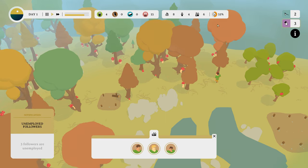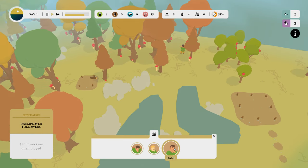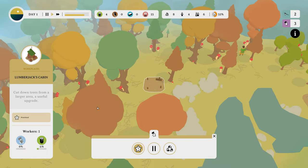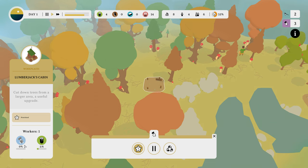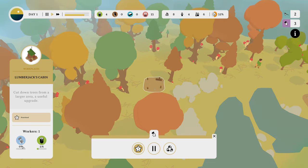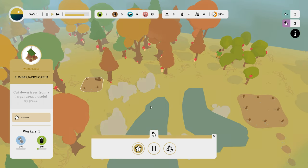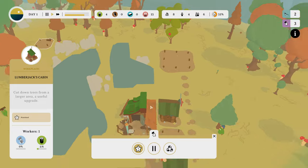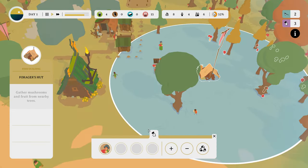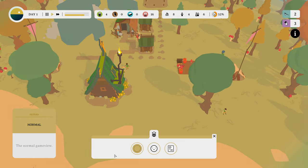Three followers are unemployed. Well, I'm about to. Felix, Noah, and Hans. Why can't you be builders? Workers. Cut down trees from... Why is no one building? Borrower chairs. Recycle. Filters.